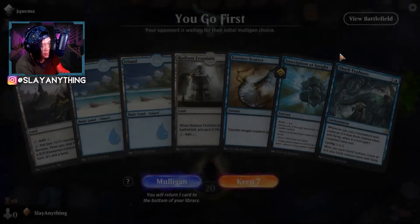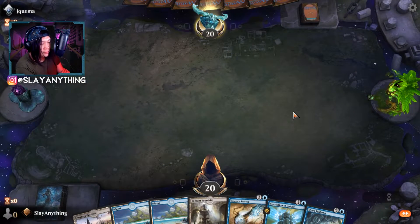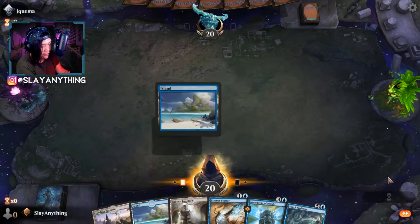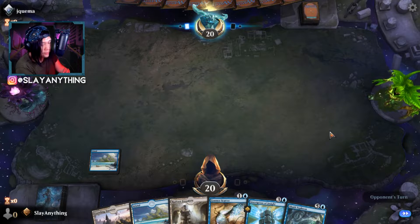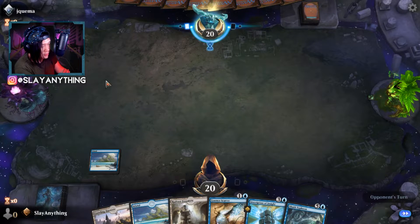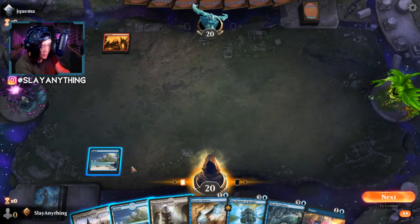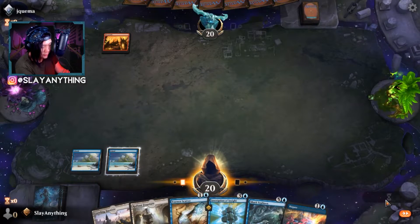Sixth opponent: Jay Quema. We keep the hand on behalf of Jay Quema and associates. We play an Island and pass the turn. Jay Quema is taking their time — meanwhile I say hi to my Black Lotus pet. Opponent plays a Mountain — always scary. We play another Island and go next, wondering if they're on mono red.